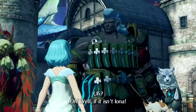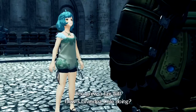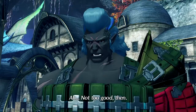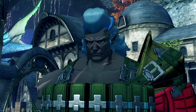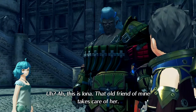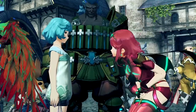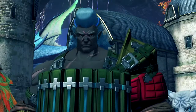Van Damme recognizes Iona — 'You grew a fair bit. How's Grandpa Cole doing?' Not too good, then. He introduces her to the group: Iona is taken care of by an old friend of his. Rex greets her. Van Damme says to come on — let's beat it before those soldiers show up.